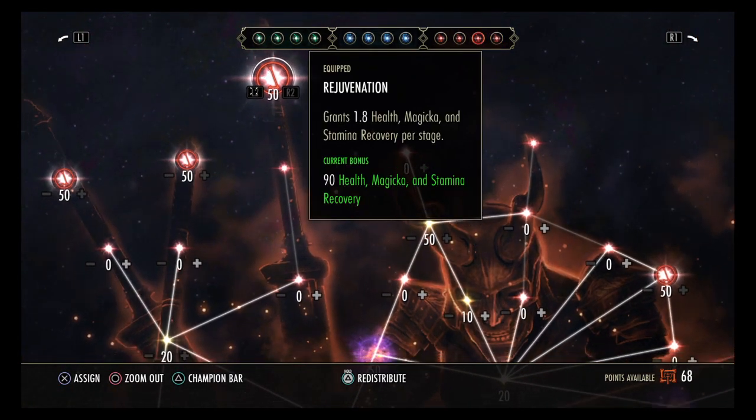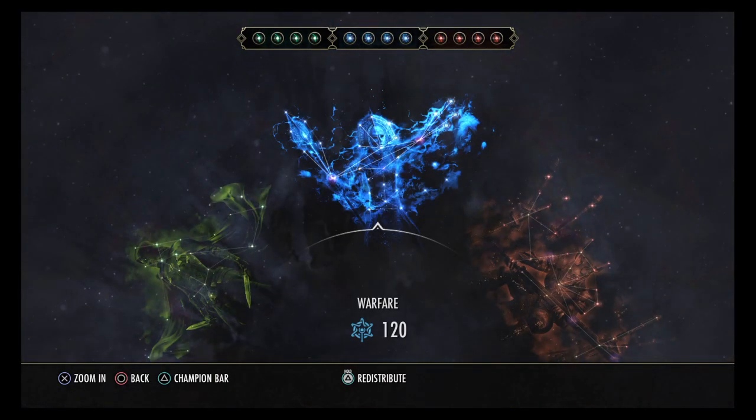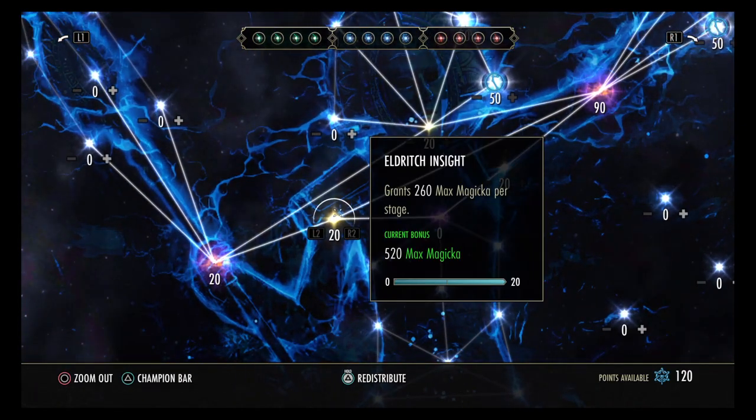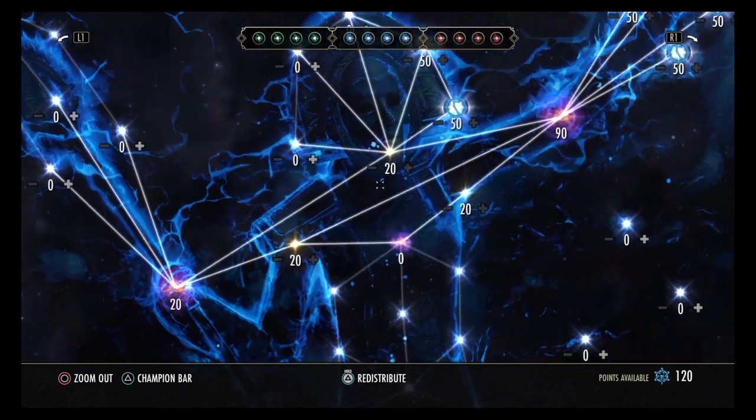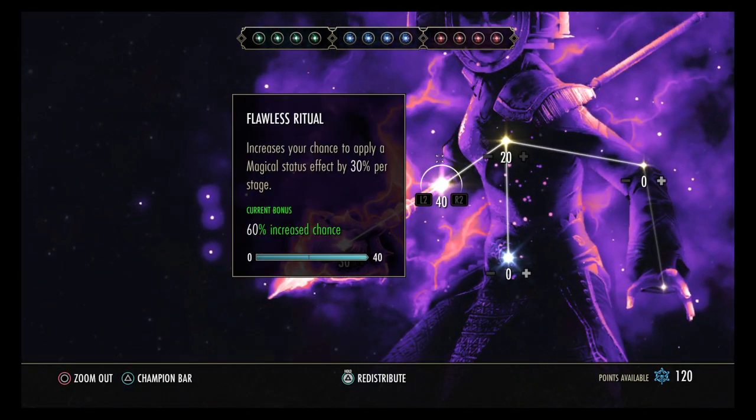Siphoning Spells gives an extra 1,500 magicka when you land the killing blow on an enemy. Also in the red tree: Rejuvenation, Fortified, and Balanced Vitality. In the blue tree we have Eldrick Insight, Precision, Piercing, and Flawless Ritual.